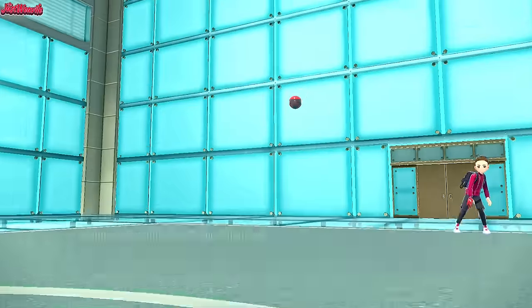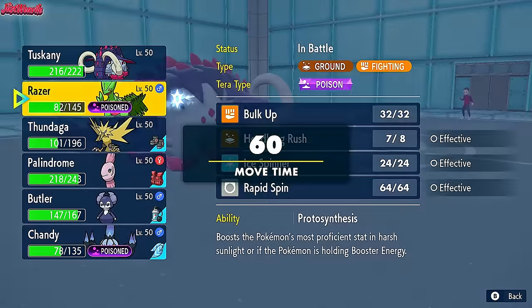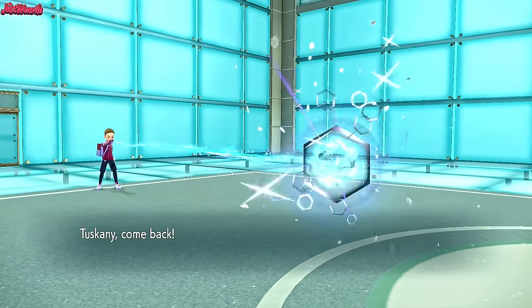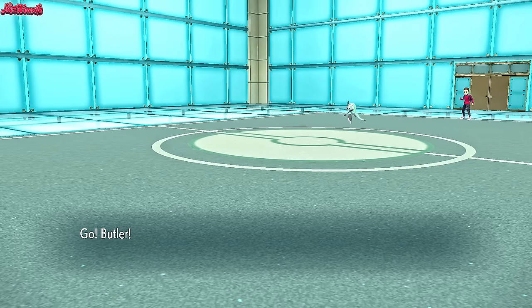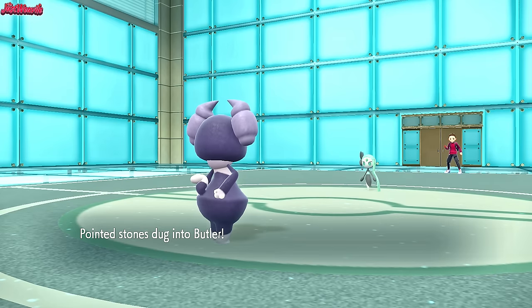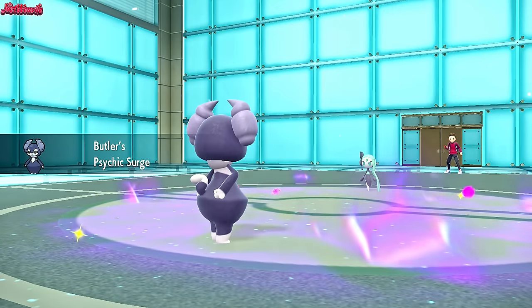Meloetta comes in — nice and shiny. We go Indeedee and use Healing Wish to set up for Sceptile. We get the Psychic Terrain back up. If they set up Calm Minds, we can Healing Wish and bring in Sceptile straight away for a Swords Dance sweep.